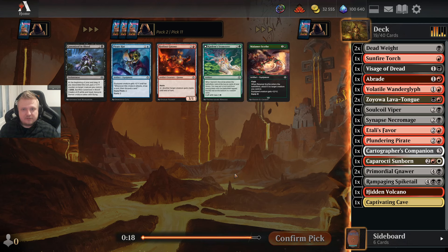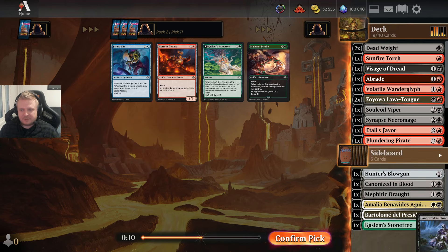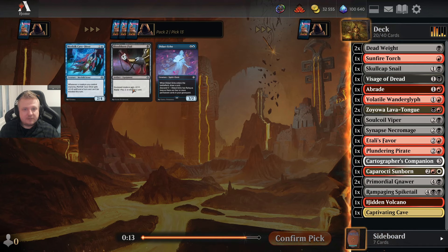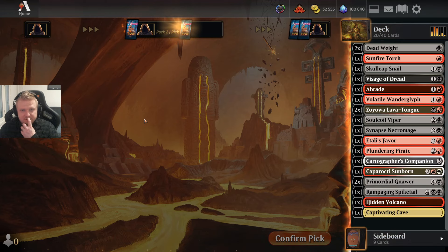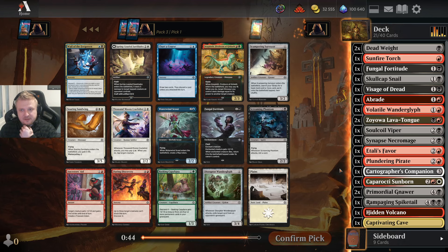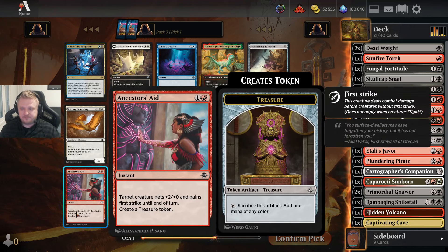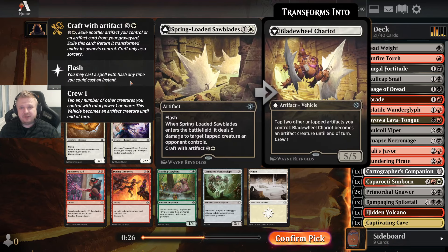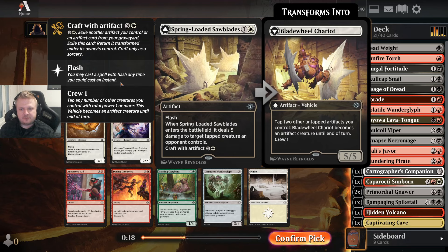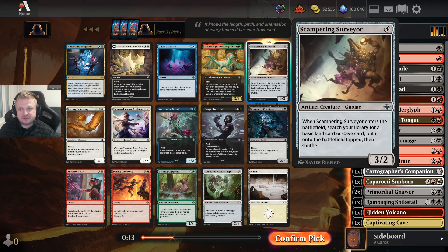I'll take the Necromage here. Gnome versus the uncommon — I'm not playing the gnome, so I'll take the uncommon for wild value. I really don't like the gnome at all. A Skullcap Snail, and Clockwork Wrestler is also in the pack but not in my colors. Just the equipment. Daring Discovery and even the Fortitude — let's put it in the deck. I sadly didn't get a land-fetching 2-1 thing, but I now have a Scampering Surveyor. Easy pick from this pack.